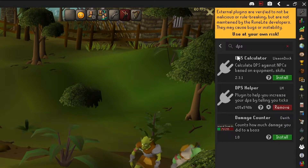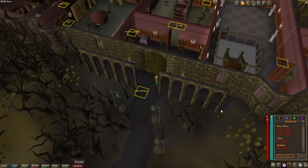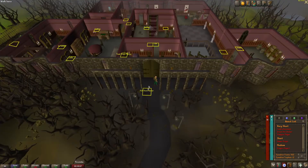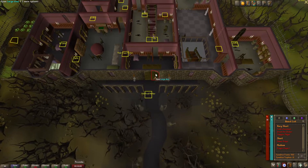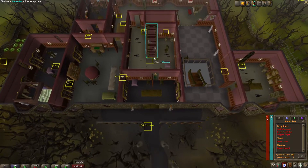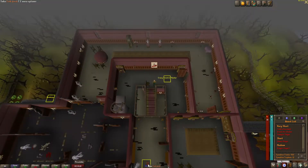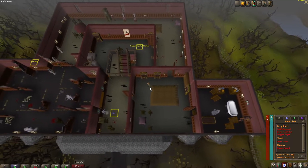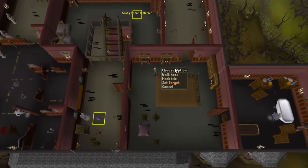The first plugin I'm going to start with is Ground Markers. What Ground Markers does is mark the tiles on the ground, which is really useful because it can show you where you need to click your mouse before entering a new area. For example, on screen I've got them showing where I need to click for the fish food on the second level after using the steps, allowing you to position your mouse in a really good position.